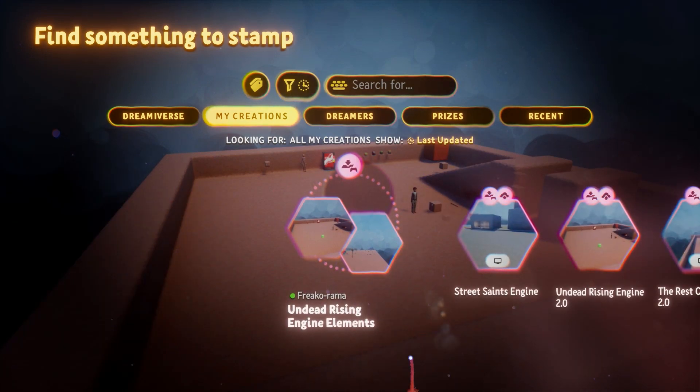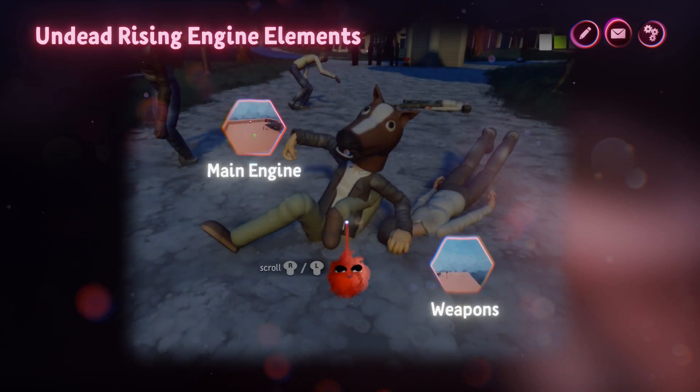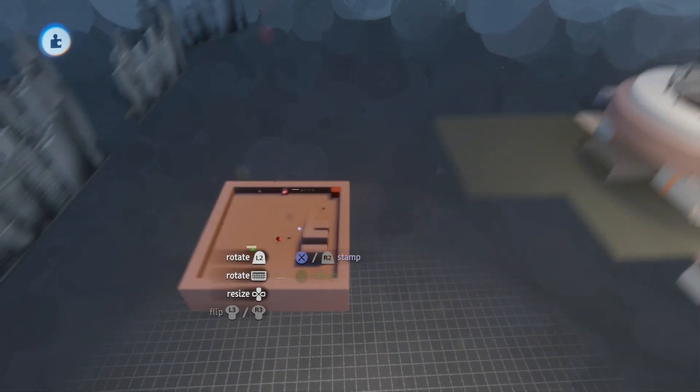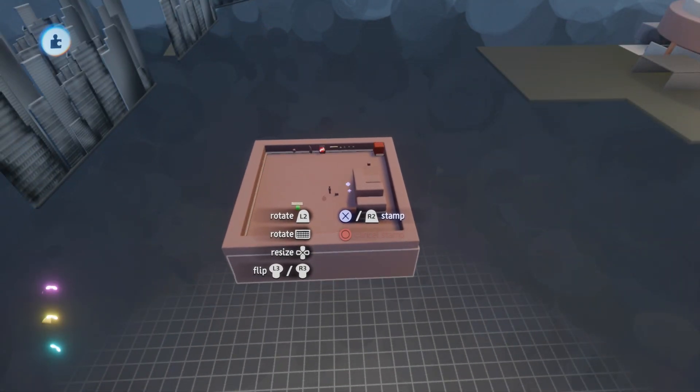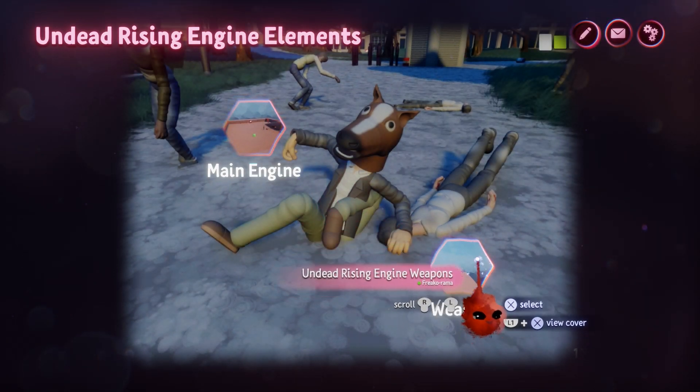The first step is to import the Undead Rising engine elements. The first one is the Undead Rising engine — that's the main engine — we need to place this somewhere out of bounds. So paste that there, and then we place the Undead Rising weapons.